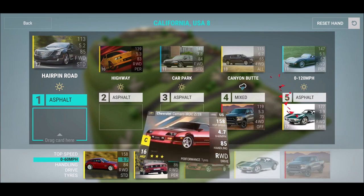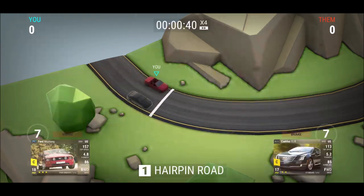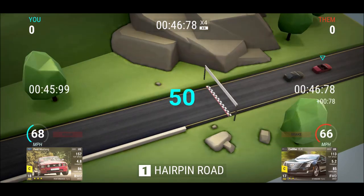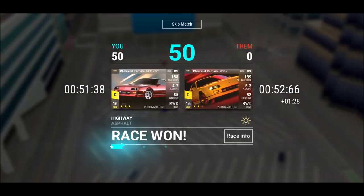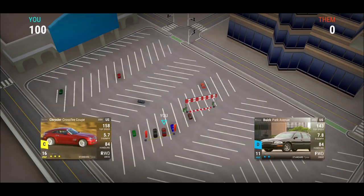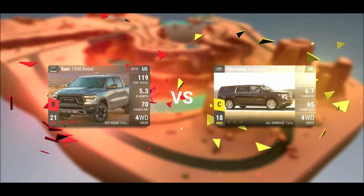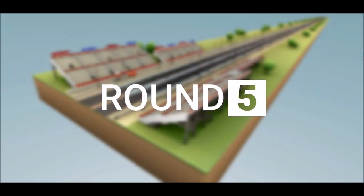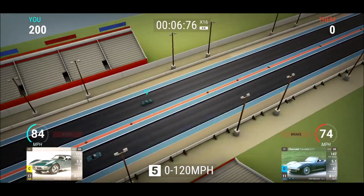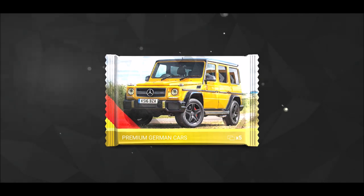Now we got canyon mixed again — it's going to be interesting. Car park and so on at least those aren't maxed out, so I should be able to beat them. I got two of those, I could have used the Camaro as well. Chrysler Crossfire coming home — good, everything is on track. I think I should win this, and the last one is a safe win even though that Corvette is not bad, just not good enough.